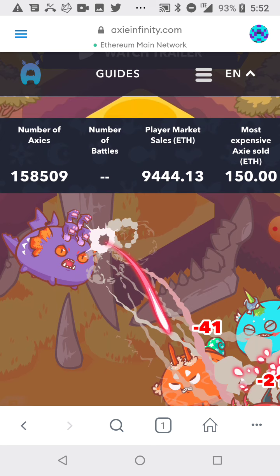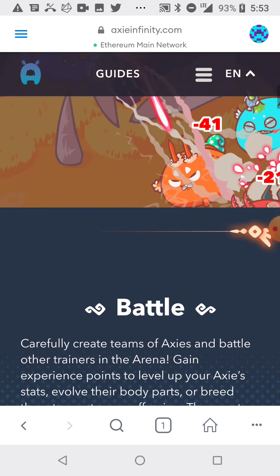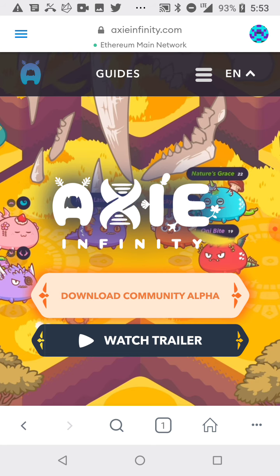You can breed and train these pets and sell them for Ethereum. The most expensive Axie was sold for 150 Ethereum. You can battle them, create them, and customize them. The reason I'm showing you this is I just bought something new.